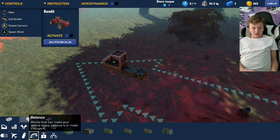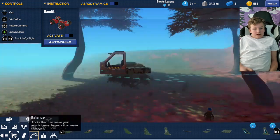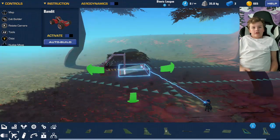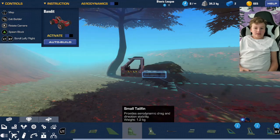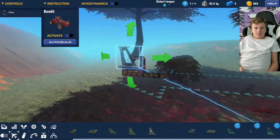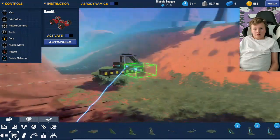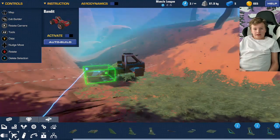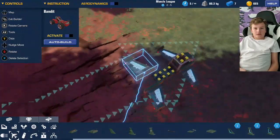Instead of modular wings — I think they look chunky — I like to use the powered tail fins as my wings. I just think they look better, and they work pretty well. I've experimented a little.